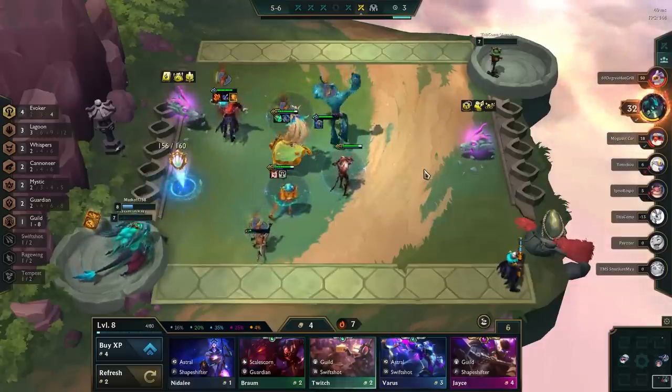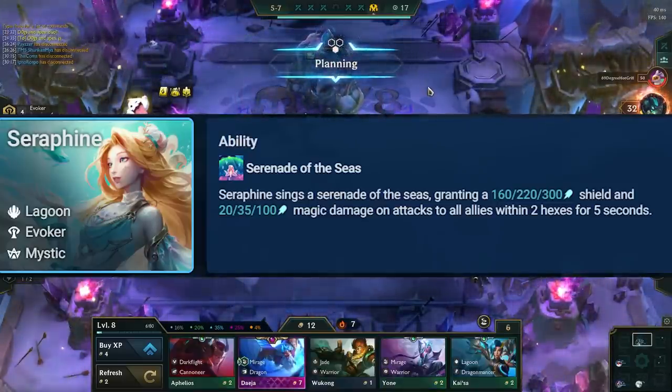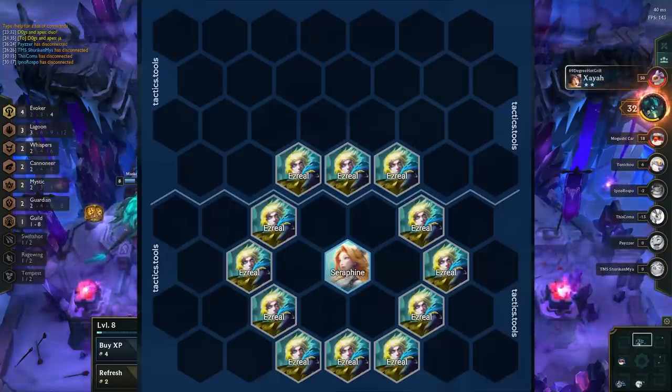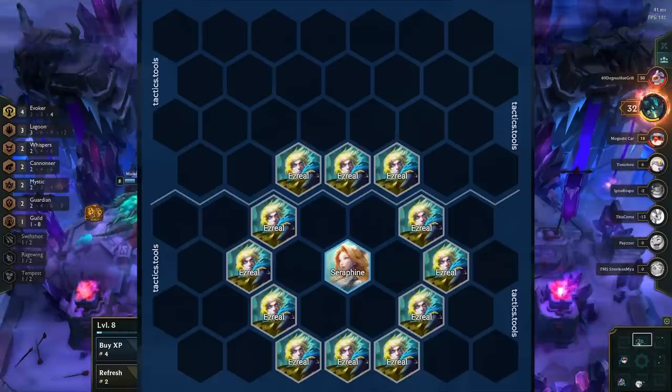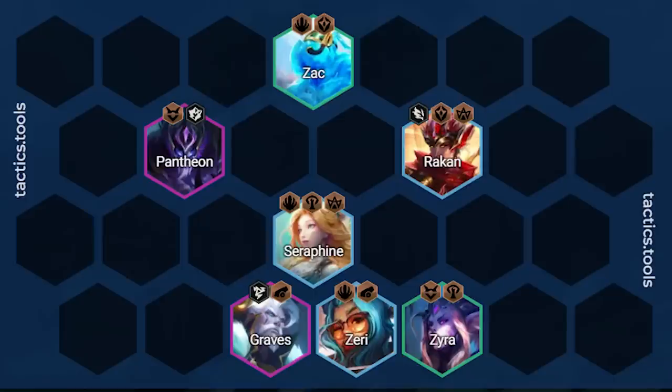To understand the positioning of this comp, we need to understand Seraphine's spell. Her spell has a 2-hex radius, and it shields and gives damage buffs to all allies within that range. A 2-hex radius looks like this — any ally outside of the border is not getting buffed. Therefore, we will sort of clump around Seraphine in this comp. In general positioning, the 2-hex range covers all our units. Zac is up front to soak up most of the damage and to proc his Guardian Shield early. Pantheon is on the same side as Graves to shred armor for him through Whispers. Seraphine is on the 3rd row so that she will not move and will also hit her frontline with her spell. Graves, Zarya, and Zyra are in a line to all get buffed by Seraphine and by the Zeke's Herald on Zarya. Rakan can be positioned anywhere you can get value from his spell, but still want to be inside the Seraphine radius if possible.